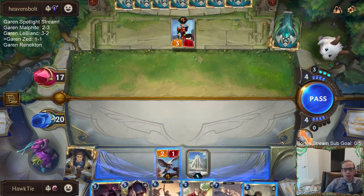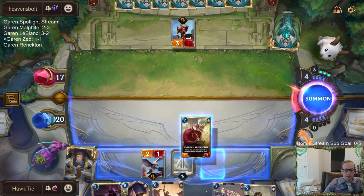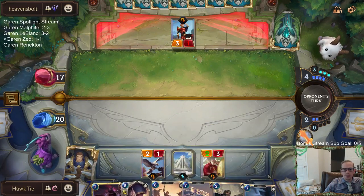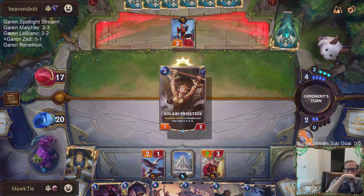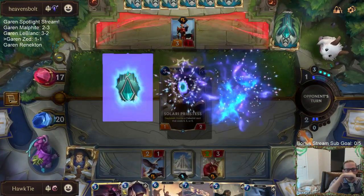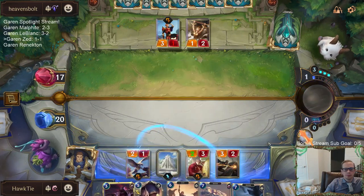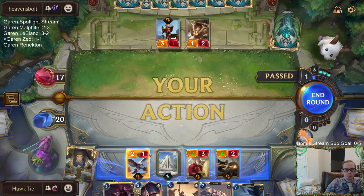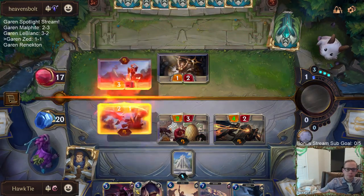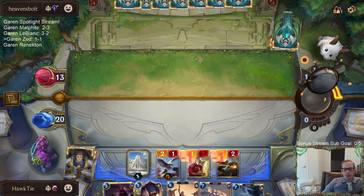Maybe we just do this - Researcher plus Protector is the safer play than just a Zed. They're saving Sharp Sight, didn't use one there. So I pass, they pass. Not the best dragons to hit.